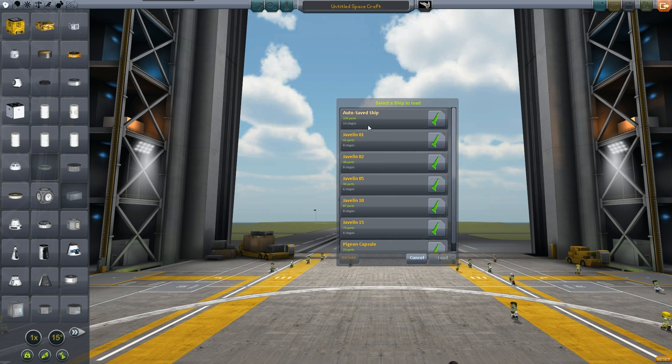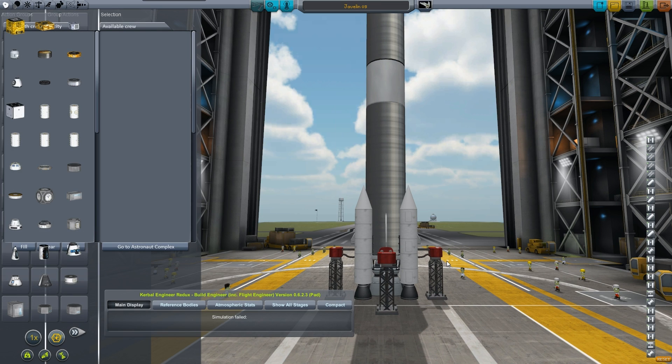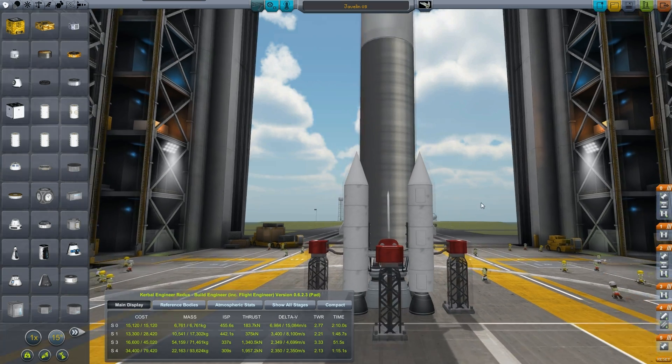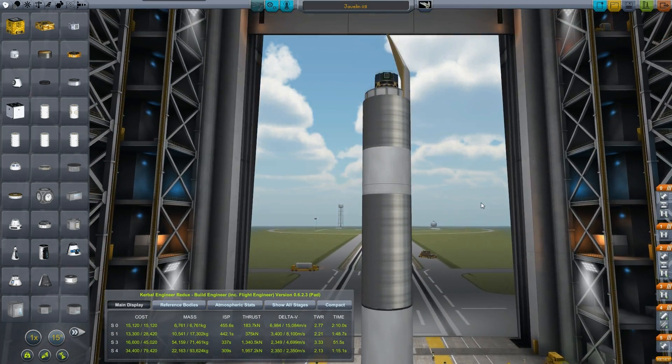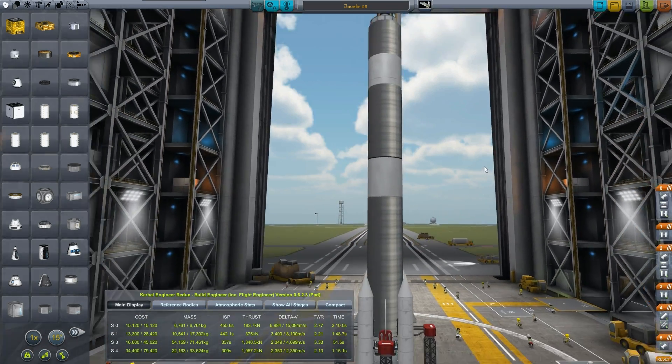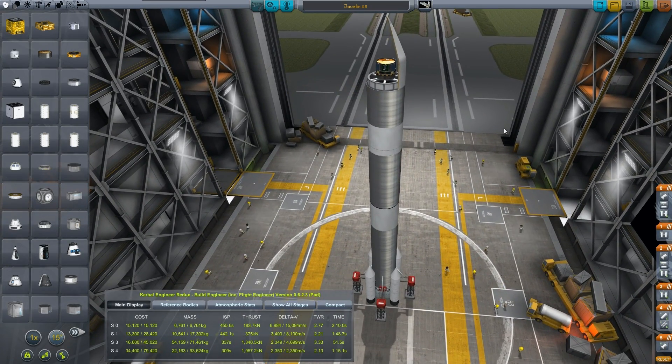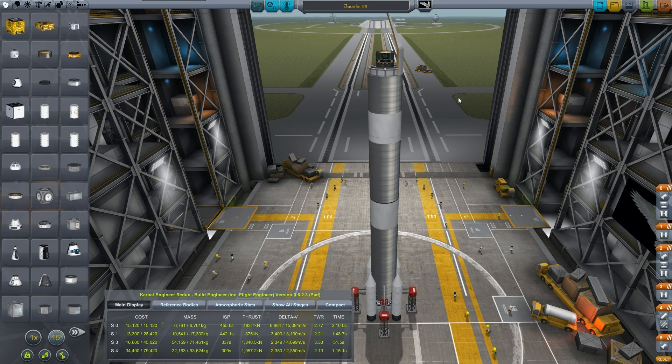I put together something from my lifting series - I even adapted this rocket to make it work. I call it Javelin 5, because it looks kind of like a Javelin. I was actually planning to use a rocket for once to launch it, because the Spork 10 is supposed to lift 10 tons, and it's just not cost effective.